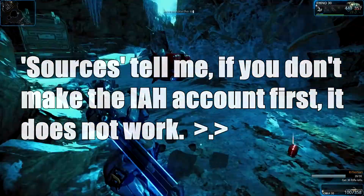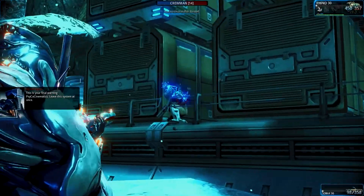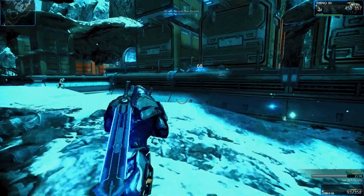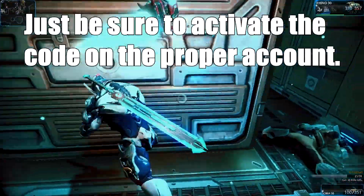If you did all that correctly, you should get the code sent to that address which can be activated on any account including previous ones. The directions are all in the email itself, just make sure to be logged on to your main account before you activate it.